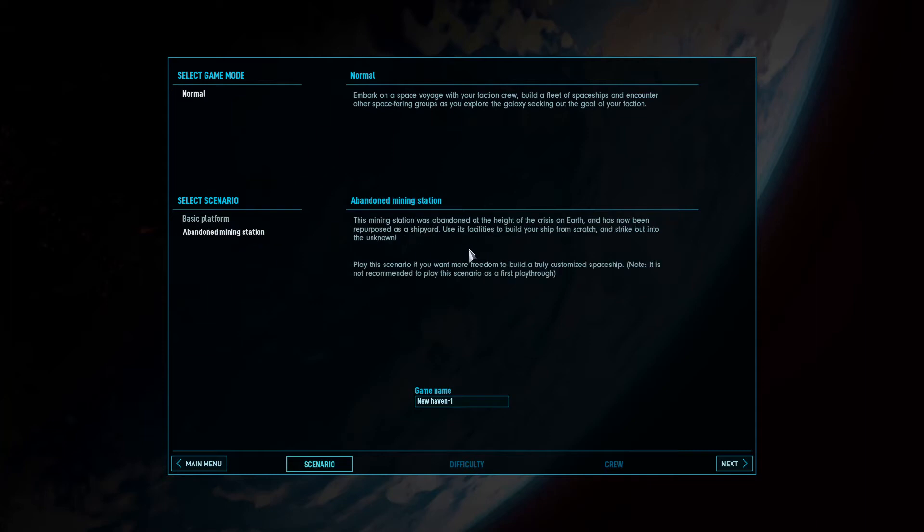The mining station was abandoned at the height of the crisis on Earth and has now been repurposed as a shipyard. Use its facilities to build your ship from scratch and strike out into the unknown. Play this scenario if you want more freedom to build a truly customized spaceship. Note: it is not recommended to play this scenario as a first playthrough. So yeah, we're going to do the Basic Platform because we don't know what we're doing.